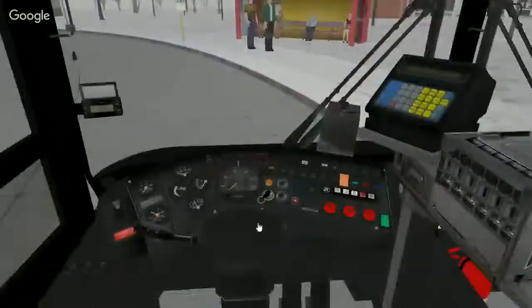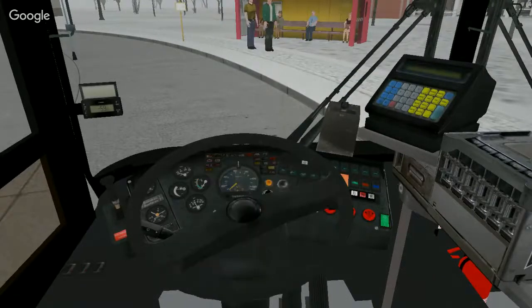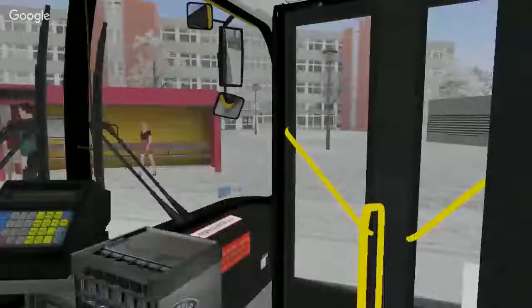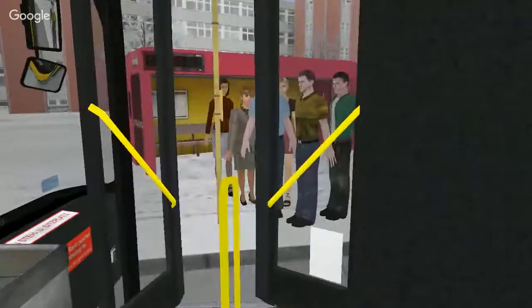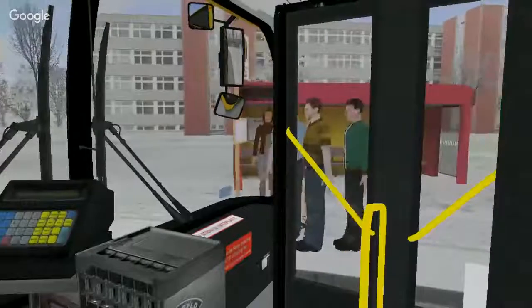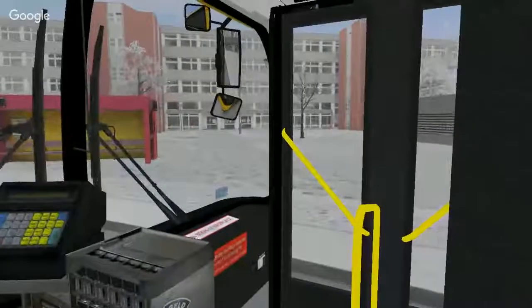Now we're ready to drive. Hold N and press N, then press 1 to go into drive. The door is locked. Open the door and let them in — they're not close enough. And we're off — drive.